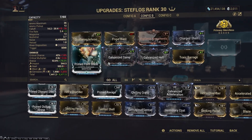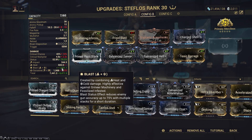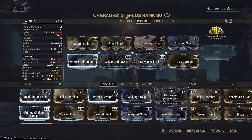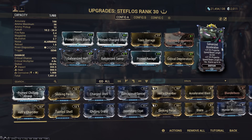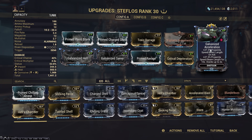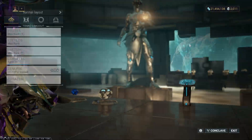This is my second messed-around-with status build, where I just yeet all the status on it — pay it no mind, it's more for fun. This is a seven forma Steflos, so it's definitely maxed out, and I have Galvanized Acceleration right here as well. That just means more beam projectile length and area, so it's a good thing you generally want to throw on for ease of use.